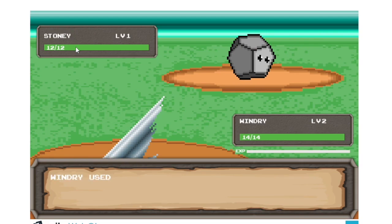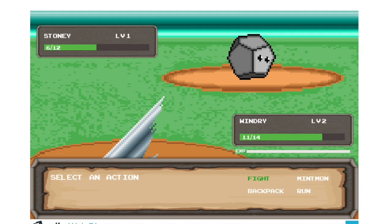To catch one, players need to fight against it and throw a hash. Once caught, the mint mod is automatically minted in the player's wallet. To prevent cheating, I have used a voucher system, so players cannot mint mint mods without playing.